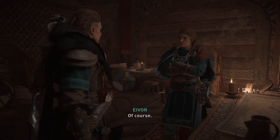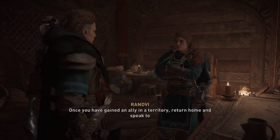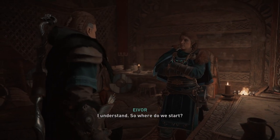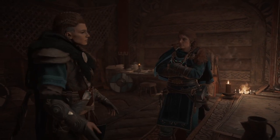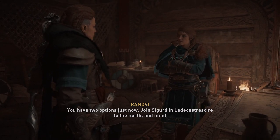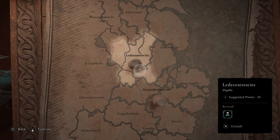Hi there, I'm Ben and welcome to my 100% guide for Leicestershire from Assassin's Creed Valhalla. Leicestershire, as I'm now calling it because it's much easier to say, is one of two starting areas when you get to England. You'll go into this area and do your first raid when you get to England and get your first wealth from there. So it's wealth, mystery and artifacts we're getting for the 100% here.